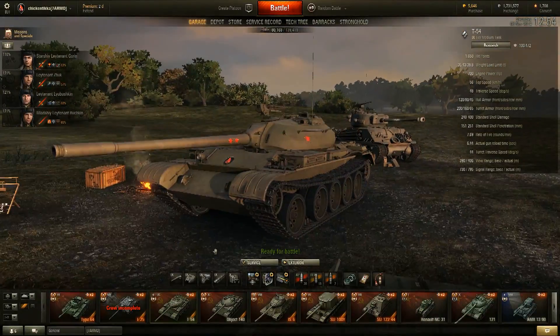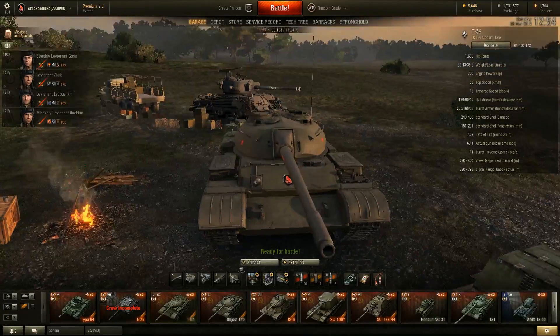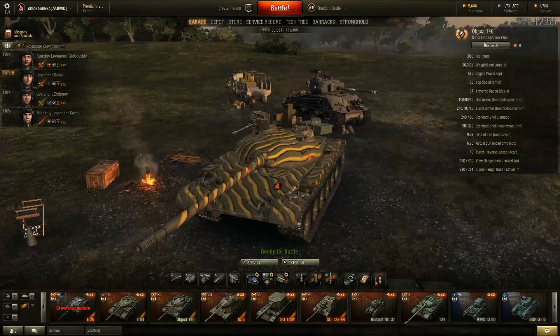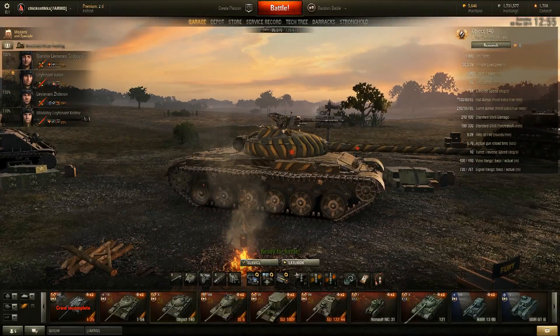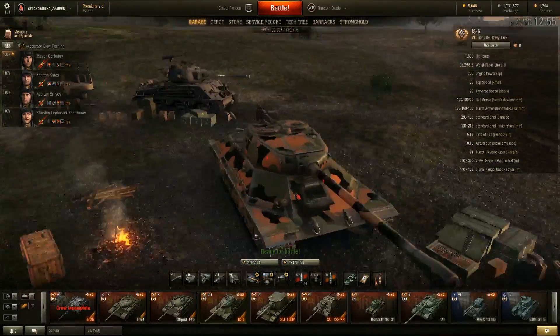The T54 — I've said this is so overpowered as well. It is one of the most OP tanks in game, OP all around. You can check out the review there as well. Object 140, a very very good tank and I'm enjoying it. It's pretty good. You can check out the equipment I have on it when I show you the tanks.